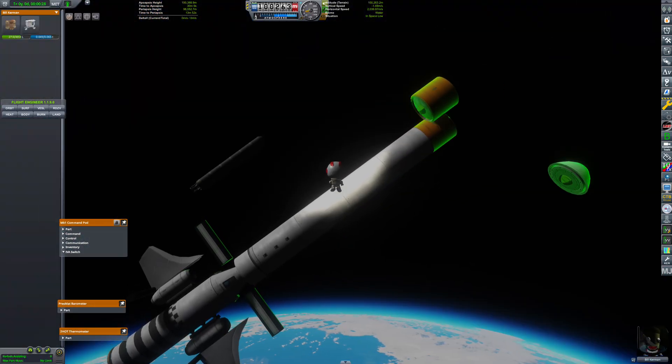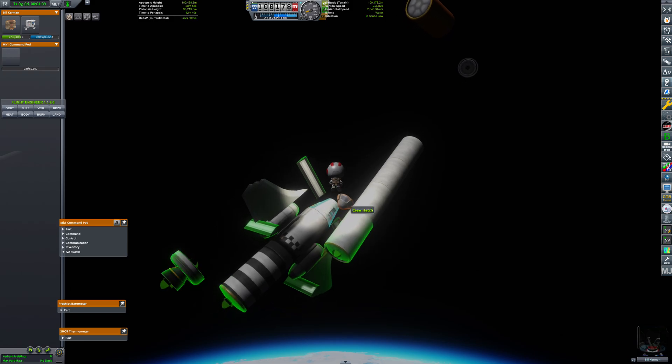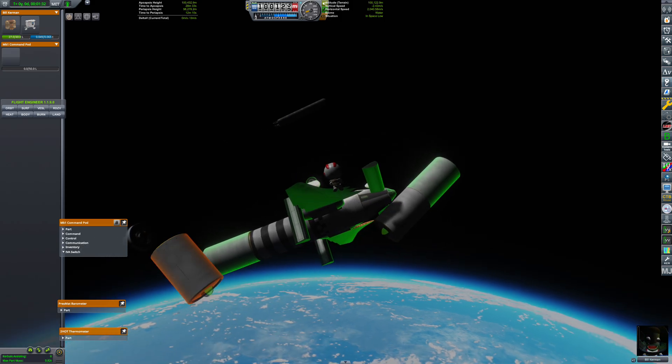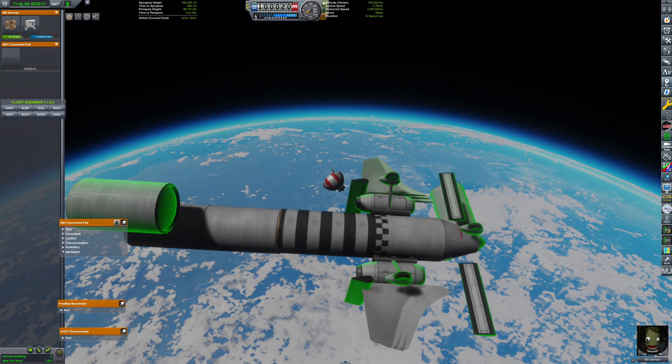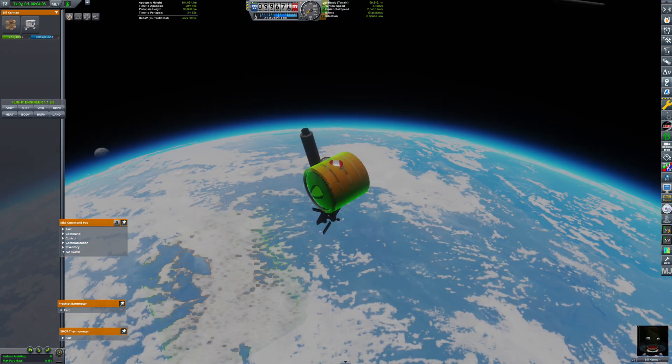We have reached low orbit. Bill exits the capsule and starts assembling the fuel tanks. This is a new method I call modular staging, where you manually get rid of empty tanks. You get more delta-V because you don't need to carry extra vacuum engines, you don't need decoupler rings, and dumping individual fuel tanks is more efficient staging.